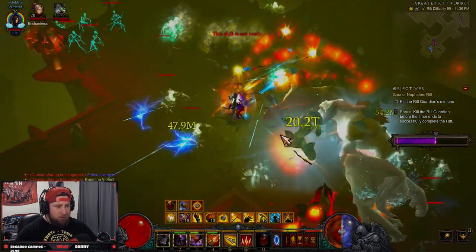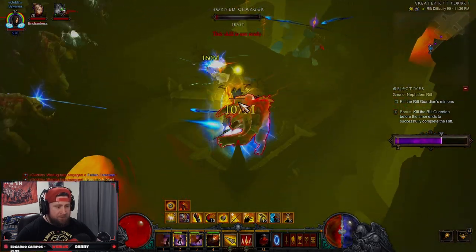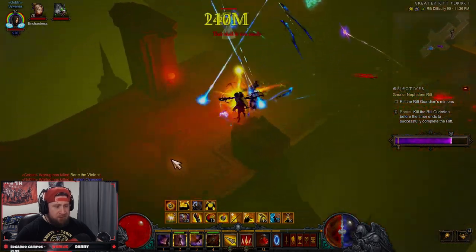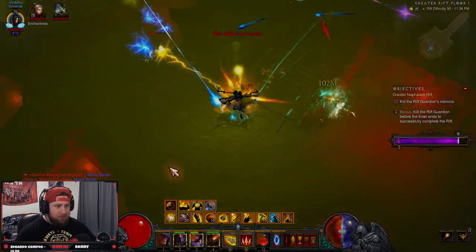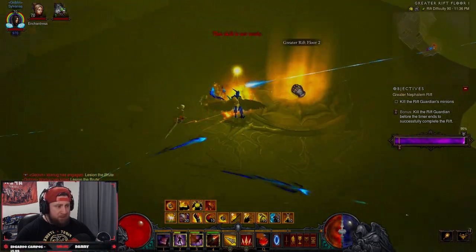When doing this strategy, use your fastest build — it doesn't matter what it is. Even if you hate playing a particular build, just play it so you can farm these efficiently and as fast as possible. The only goal is to get through the rift as quickly as you can.